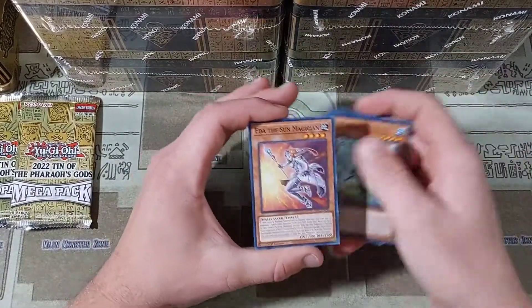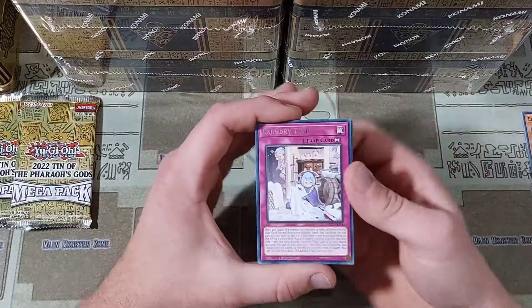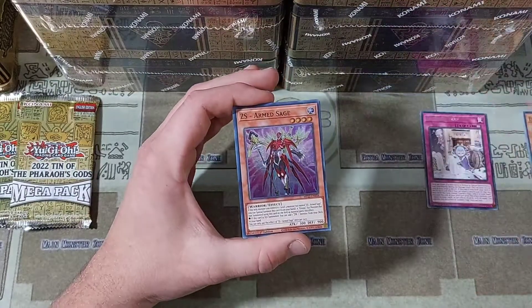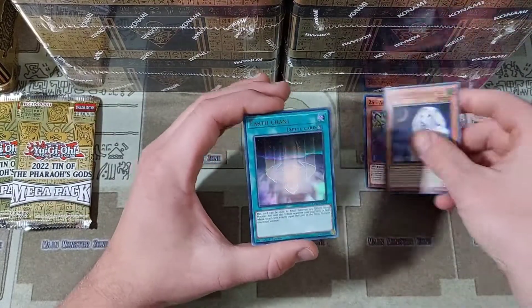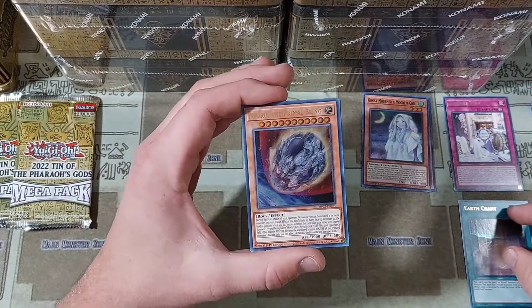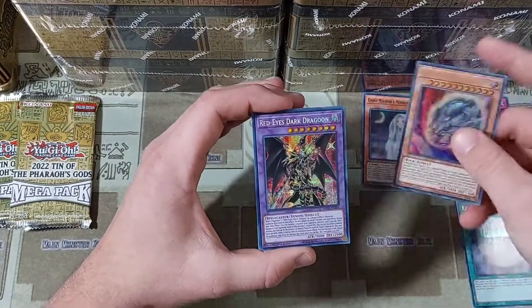We have our commons here that we're just going to breeze by. This is going to be a fairly long video so I'm going to try to go as quickly as I can. We have a Laundry Trap, and we do have a super rare starting off — ZS Arm Sage, a Ghost Mourner and Moonlit Chill, and then an Earth Chant for our first ultra. And then a Nibiru. That is very, very nice. We definitely like seeing Mr. Nibiru right there.